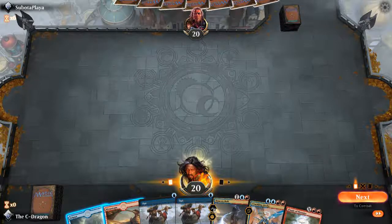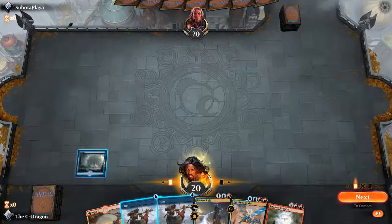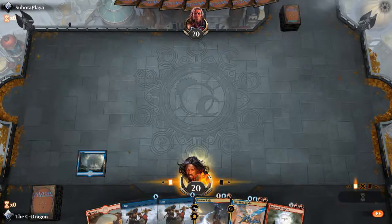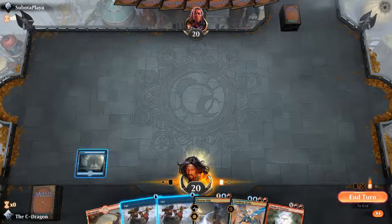We'll keep this hand — it's okay. We have Opt, which we can use to get more lands. Now we'll start with an island so we can Opt at end of turn. Let's pass the turn to our opponent.